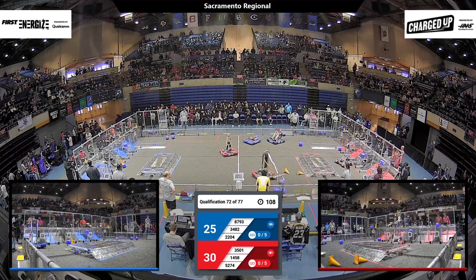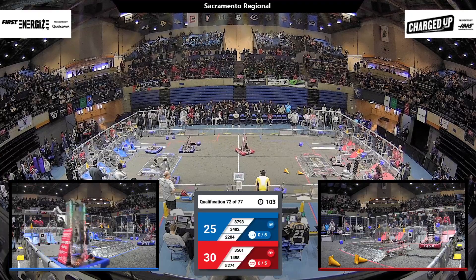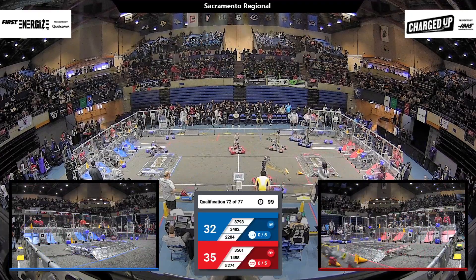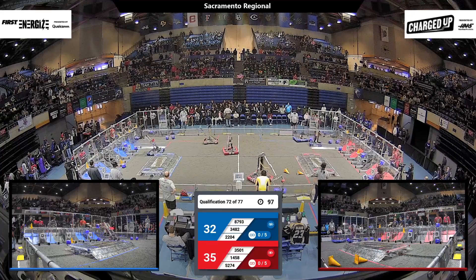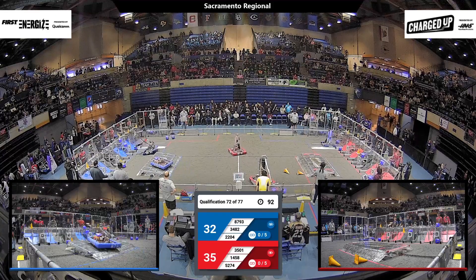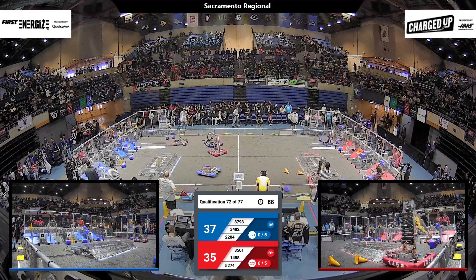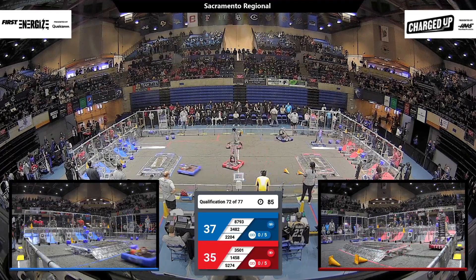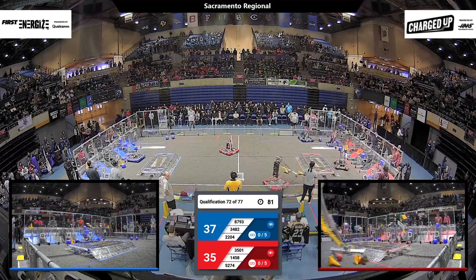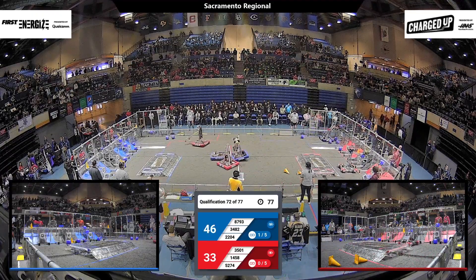34-82 running back with their own cube to put it in the low row for the Blue Alliance. 22-04 also running shuttle to pick up those cubes, and now they're going to go for a cone up high. Meanwhile, 14-58 focusing on a cube off the field, and they're going to come back on the Red Alliance side. Red puts that cube down low, and we've got the Wolverines coming back with a high cone.